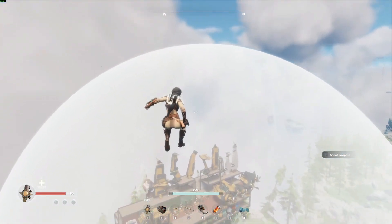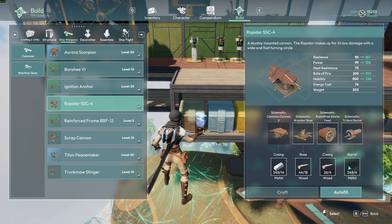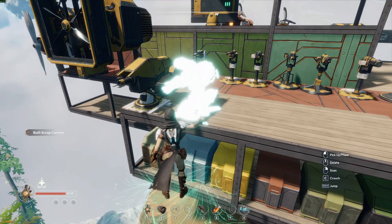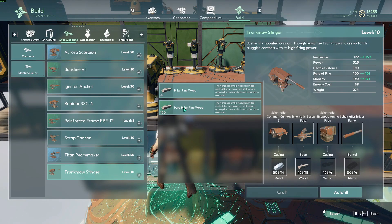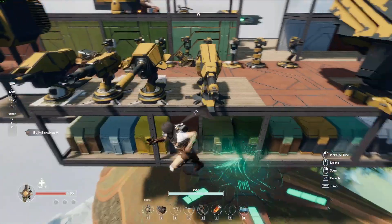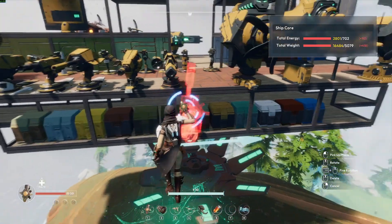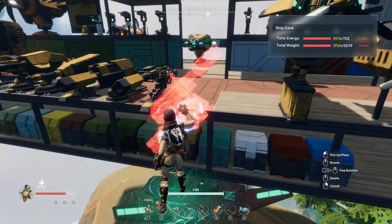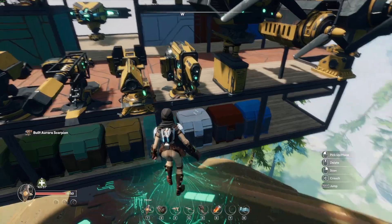Lastly, the cannon — it's my favorite. First up the Rapidar SSC4. Then the Scrap Cannon, which is what I used on the first arbiter, then I replaced them when I found the Ignition Anchor — the cannon I use for most of the game. Next is the Trump Moss Stinger. In the green tier we have the Banshee. The Ignition Anchor: low mobility but high power. Next is the Reinforced Frame BB F12. Finally, the blue tier with the Titan Peacekeeper — kind of a beefy version of the Ignition Anchor. Last but not least is the Aurora Scorpion — I think this one looks really cool, I really like that snub nose.